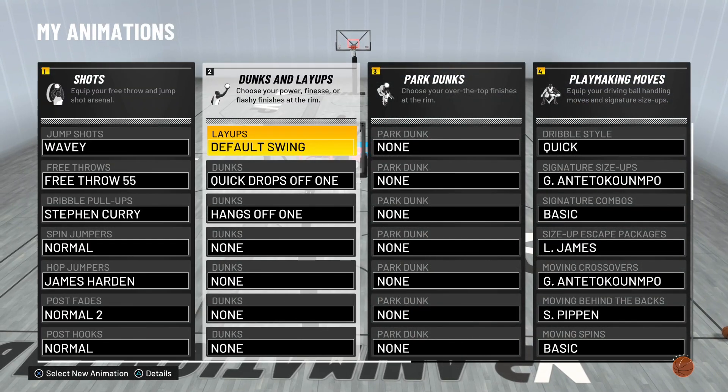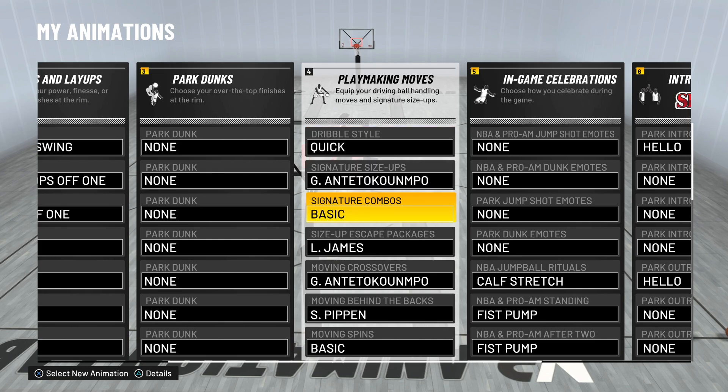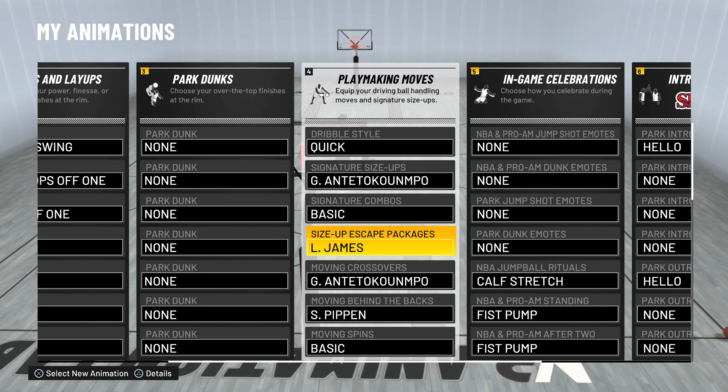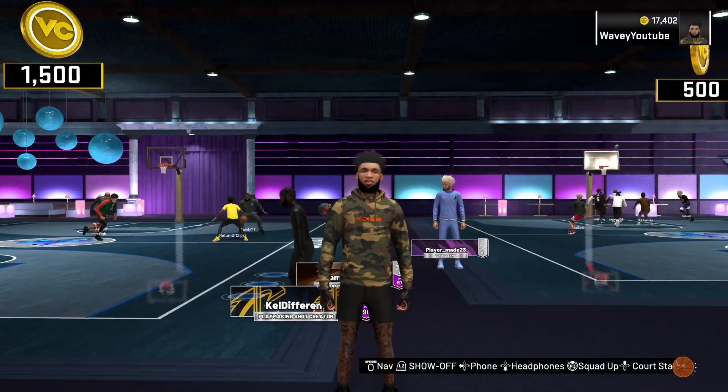I'll go ahead and show my animations too since y'all always ask. If you see any of my builds with a 76 ball control or lower, these are the animations I use every single time. If y'all ever need dribble moves for any build under 80, use these right here — this is what I always use.